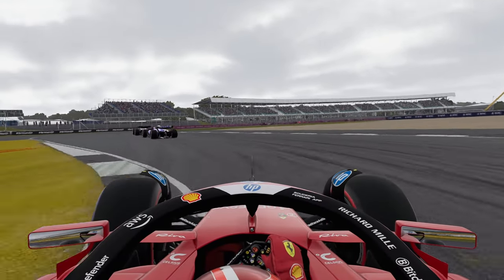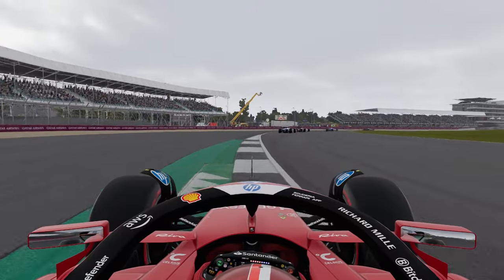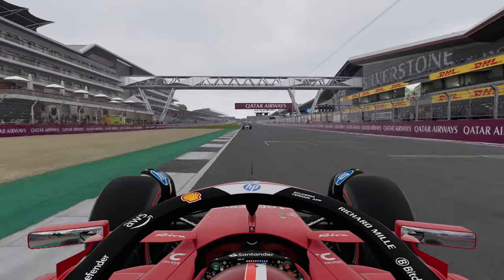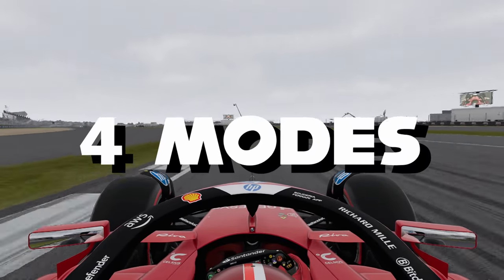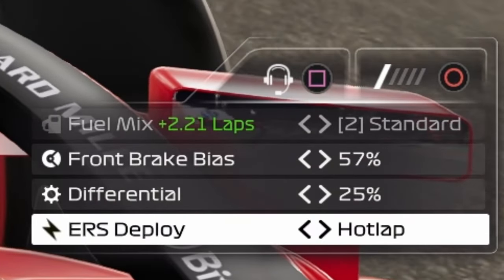Different ERS modes determine how you deploy energy during a race. Codemasters has updated the ERS model for this year's game, which means now you can toggle between different ERS modes during a race, just like in a real F1 car. There are four modes to be precise: None, Medium, Hot Lap, and Overtake mode.